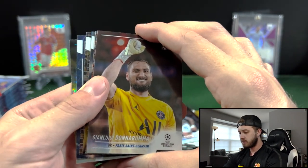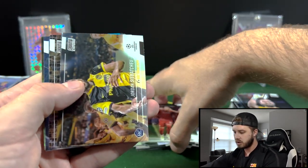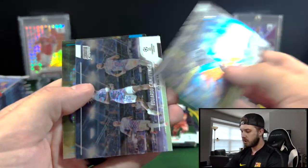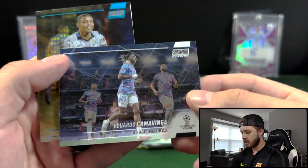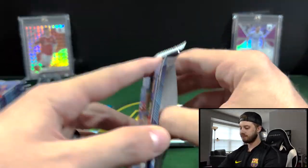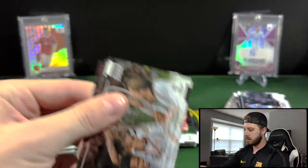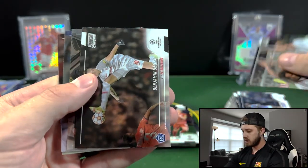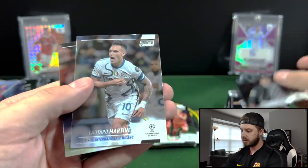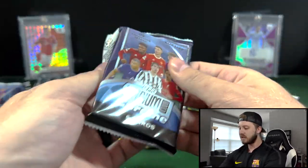Alright, looks like we got another something in there. We have Susich — he's a rookie. Another six-card pack. Sebaciu, Halmer. We have Camavinga. And Muriel on the blue refractor. We have Carlos. Sesesco. Tresgut. And Martinez and Fati. I went a little bit slower through that first one — I'll try to get through the second box a little bit faster. I just wanted to be able to show you guys all the cards.